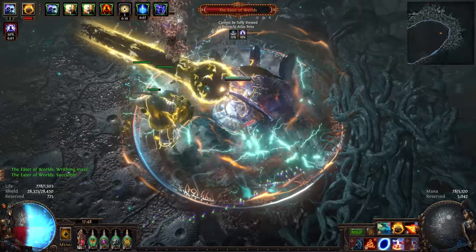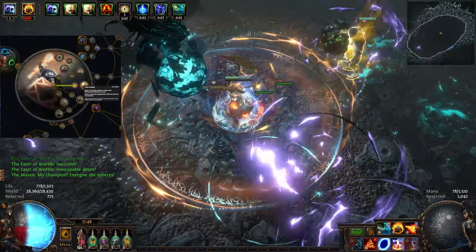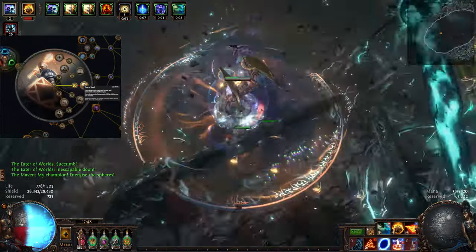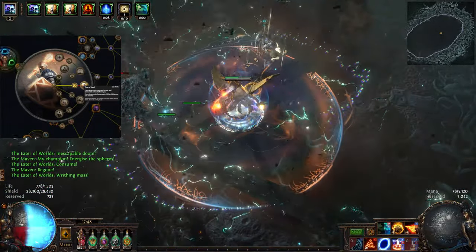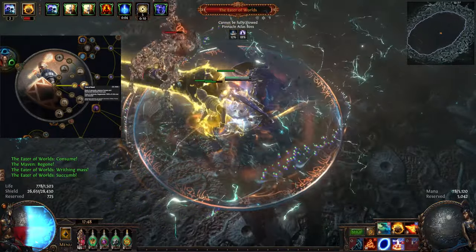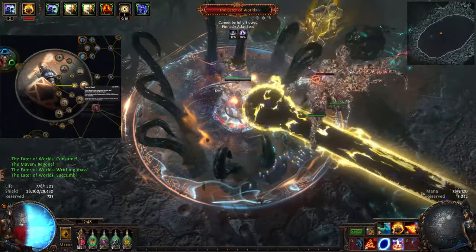Also this version is cheaper. Our first ascendancy node for this build is Time of Need. This node recovers our entire life and energy shield pool once every 4 seconds. It's good to take as your first ascendancy node as monsters don't have the capability to one-shot you at the start of the game. It's also good later on, since even if we stand still against uber bosses, we are guaranteed to survive for longer than 4 seconds with the amount of energy shield we have.